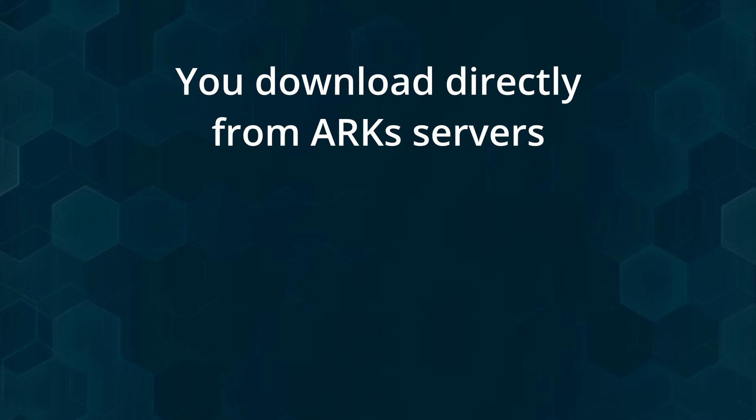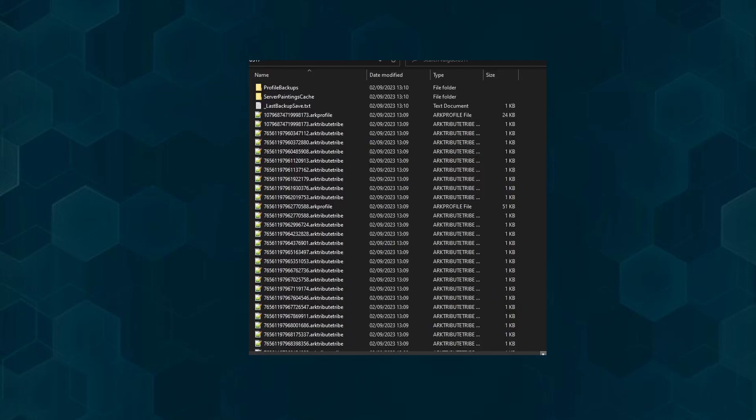Download the server from the website. The download link leads directly to the servers from Wildcard, so we're basically only providing a search function to the existing server files. Then extract the files on your PC so you have it ready for later.